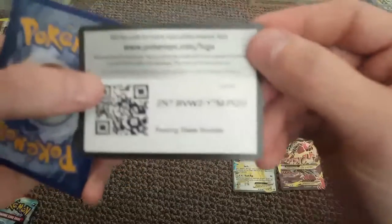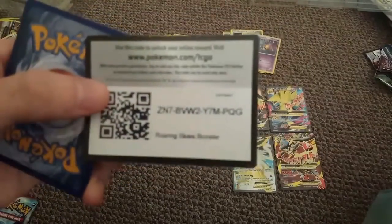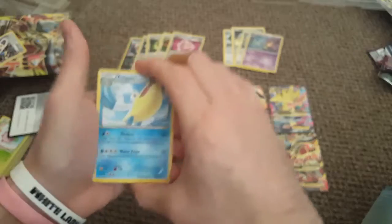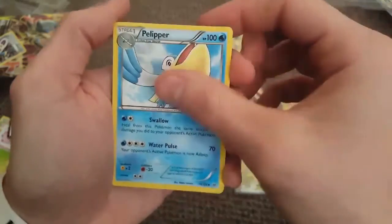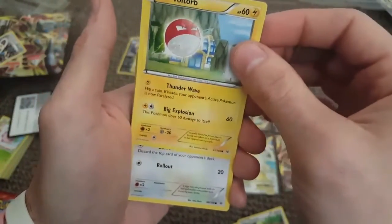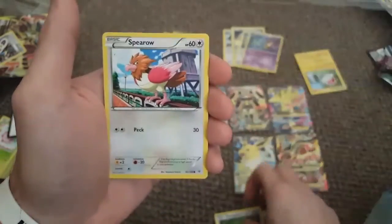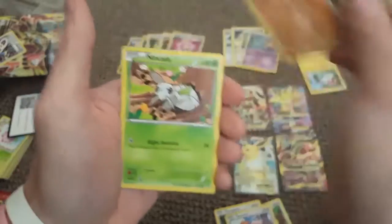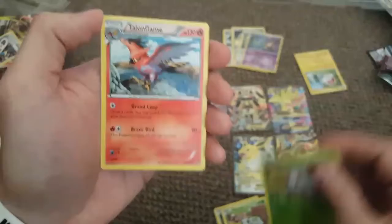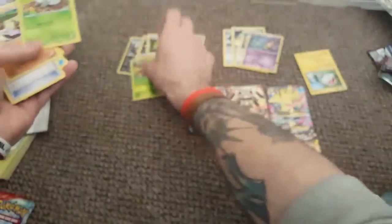Opening the Steam Siege pack now. We pull Pelipper, Fearow, Magneton, Voltorb, Dunsparce, Spearow, Pineco, reverse holographic Ninjask, and the rare is a non-holographic Talonflame. Alright, let's put that over there. What are you opening up EK? Oh yeah, last pack magic for EK!